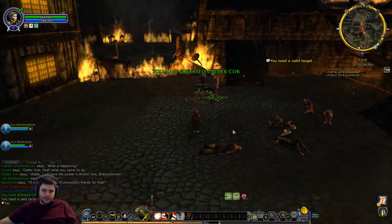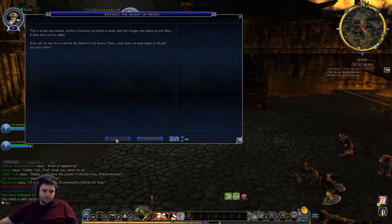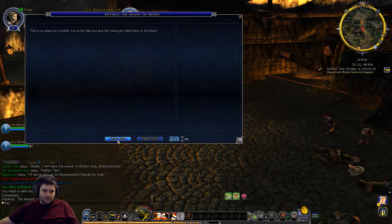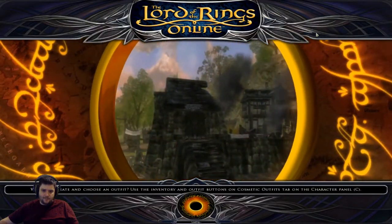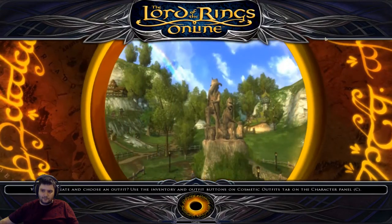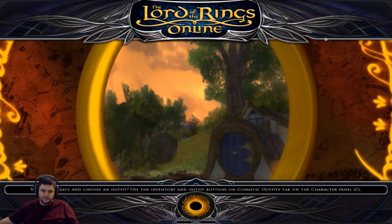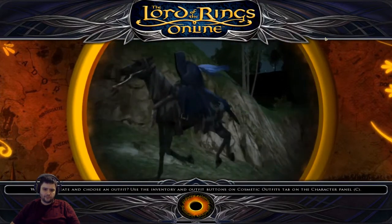There we go - spank them, we've defeated Kordokod! Amdir has been kidnapped - what misery has befallen us. My father was right to trust no one. We're going to travel now - there's probably going to be a very loud cutscene, so fair warning if you've got your headphones at max volume. With the Blackwolds' grip on Archet broken, the Hobbits hurry home to the Shire, eager to return to their simple, peaceful lives.